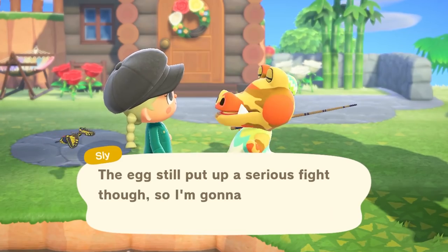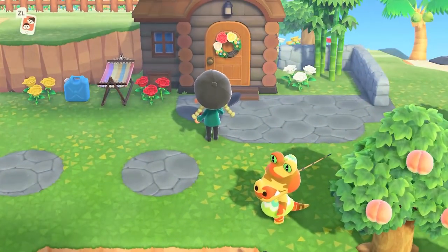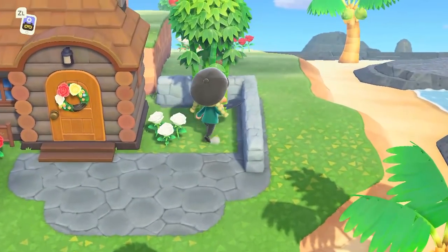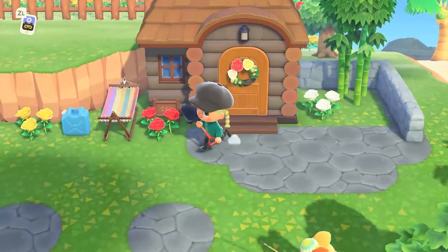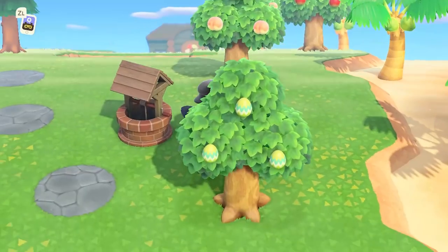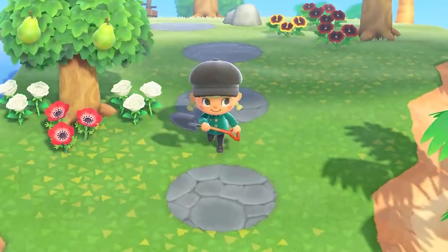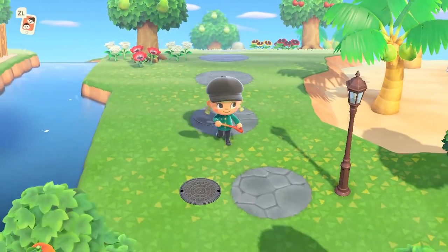Sly is a crocodile or alligator, so he has more of a jungle theme outside of his home. He lives next to a pond and he likes fishing. Here I have my stone path-ish thing going down here.